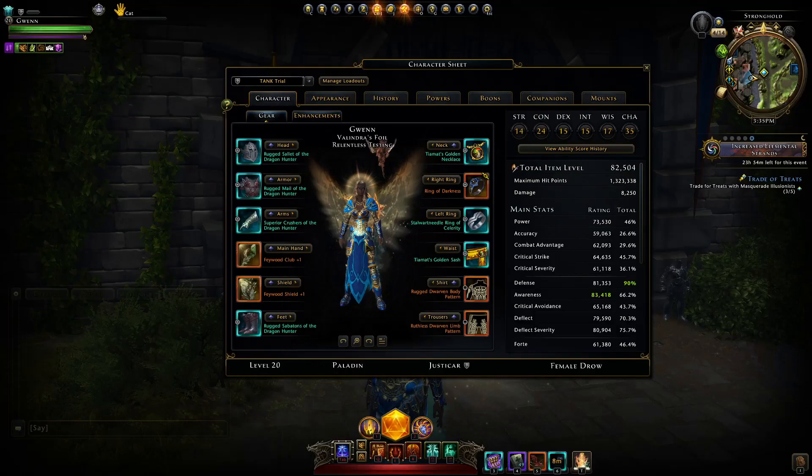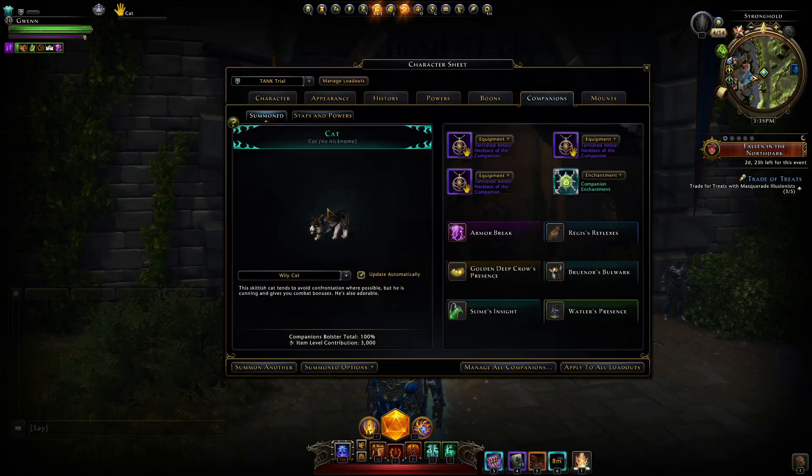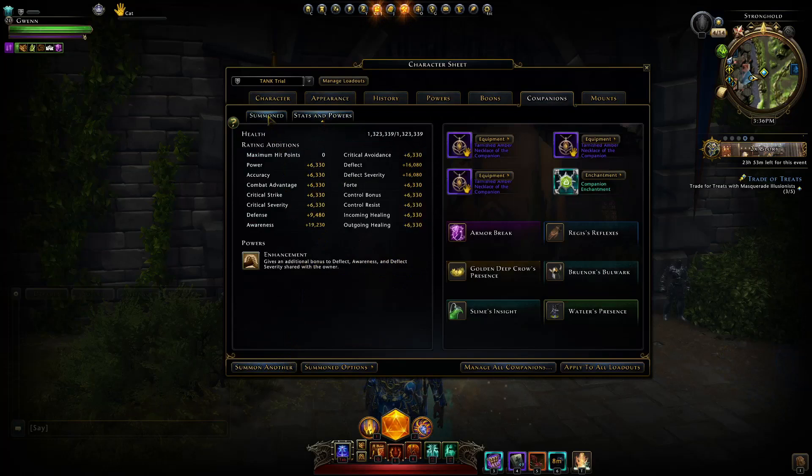Additionally, if you want to run a support companion like the Tutor, the Dredd, Spine Devil, or something else, you can instead of the Augment — but again you're sacrificing survivability for team support, and that decision is yours.